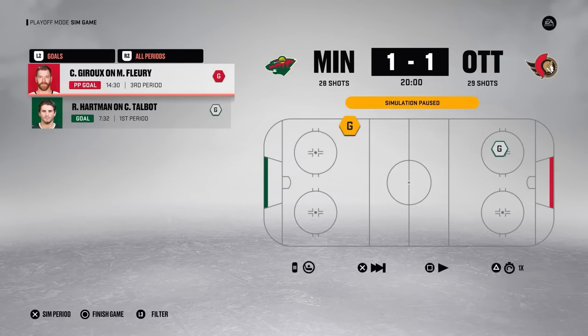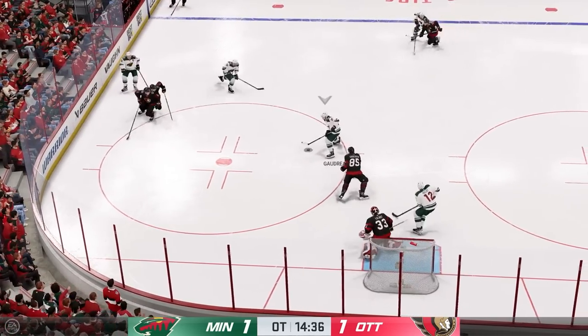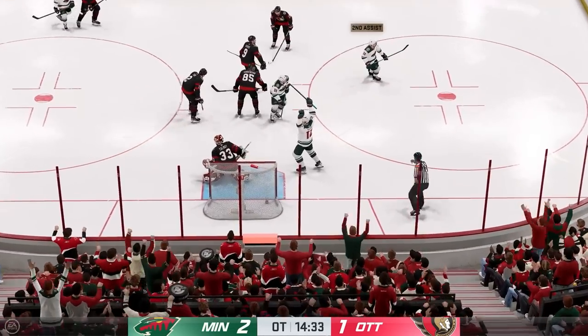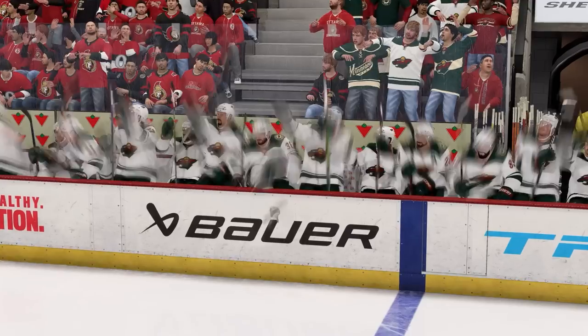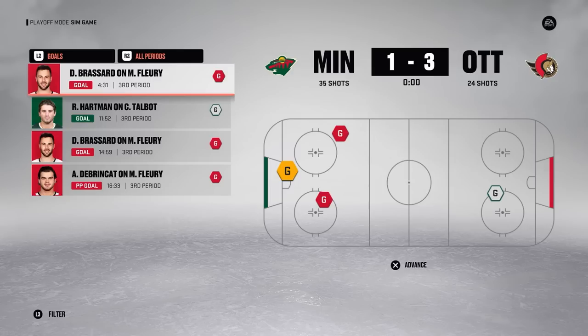Game 5 is low-scoring but goes to overtime, where Matthew Boldy deflects a Goudreau shot into the net, putting Minnesota one game away. The Senators respond by scoring 5 in Game 6, forcing a Game 7. Derek Brassard is the hero again, potting two goals including the game-winner, and just like that, the Ottawa Senators eliminate the Minnesota Wild.